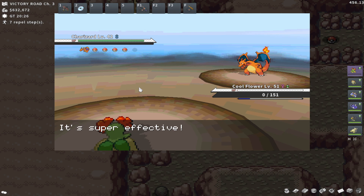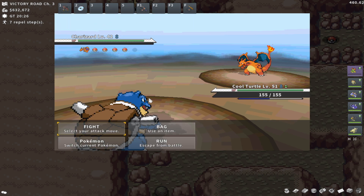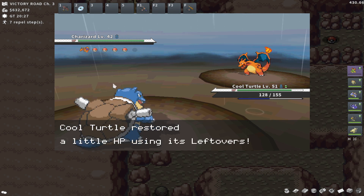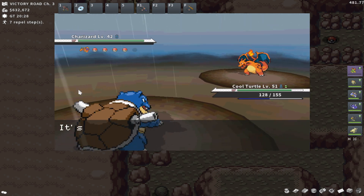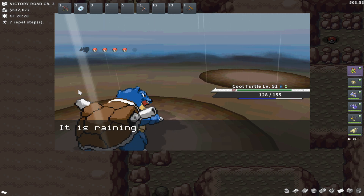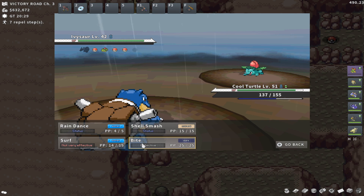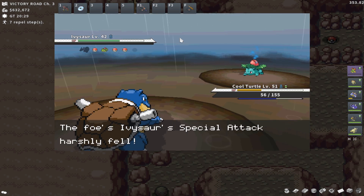I wonder if he'll have a Flying Gem to increase the power of Acrobatics. He actually did! For those who don't know, Flying Gem and Acrobatics is a very cool PvP strat. Acrobatics is a Flying-type move with 55 base power, but if your Pokémon is holding no item it doubles the base power to 110. Flying Gem is a consumable item that increases the first Flying-type move you use by 50%, then it's consumed. The order of operation is: you use Acrobatics, it consumes the Flying Gem, you get your 50% boost, and then it checks whether you have an item. So you get that 110 base power buff on top of the gem buff — it's so insane.